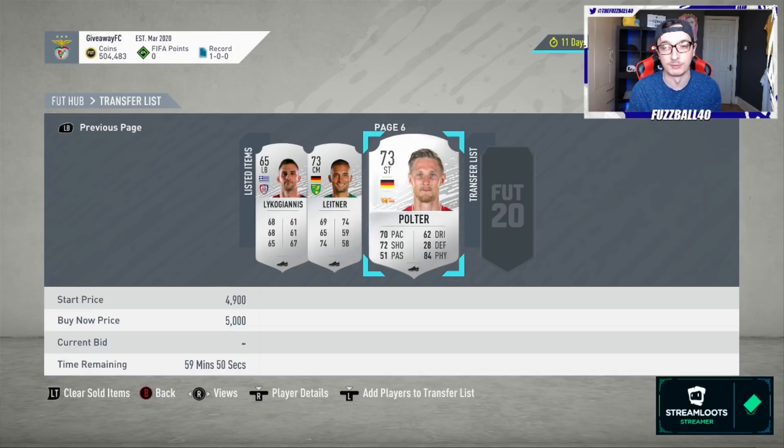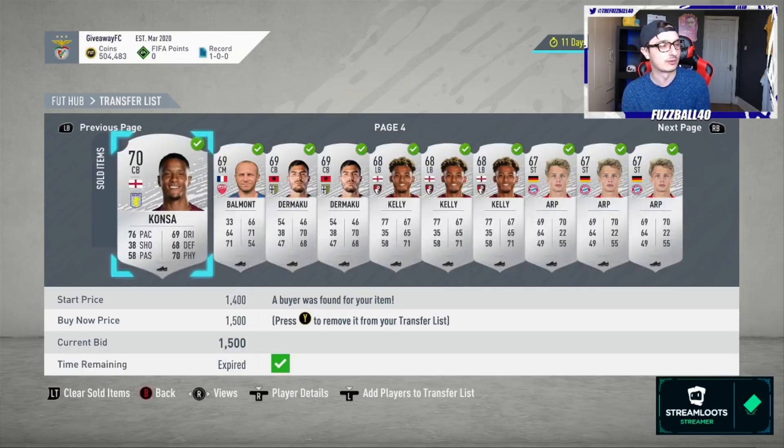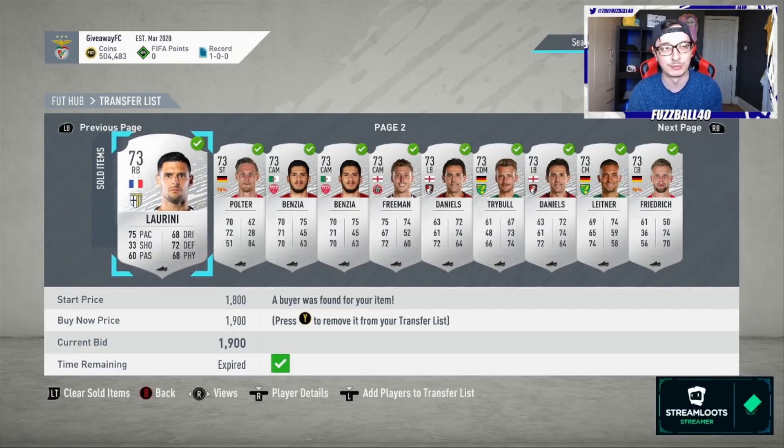If you want to hold silvers, you can — they will go up in price as the week goes on. With less supply, they climb. It's just about patience. All trading is about patience. Always look for supply. Every single time 6pm hits, look at what content has come out. If you see a daily SBC that has silvers in it, it will bring the price of silvers down. Marquee Matchups also brings the price of silvers down — so make sure you're on the lookout. It's the easiest guaranteed profit method; you're not going to lose coins because eventually they will go up in price.